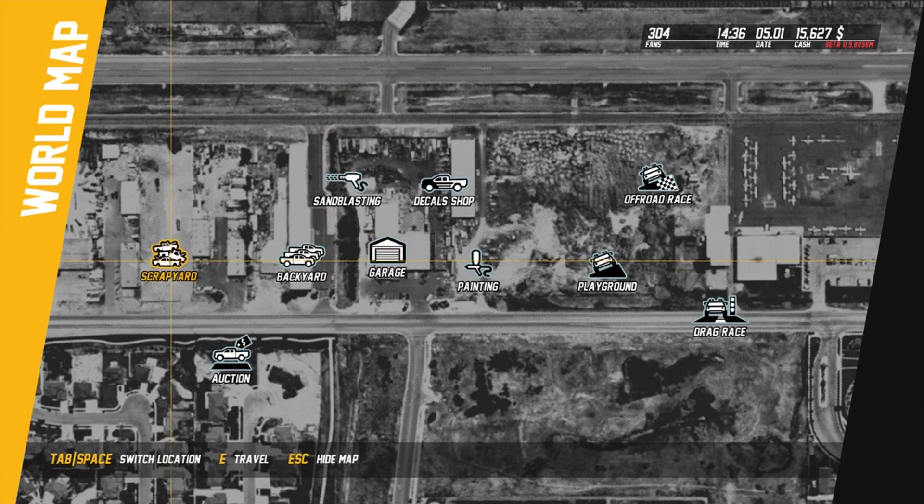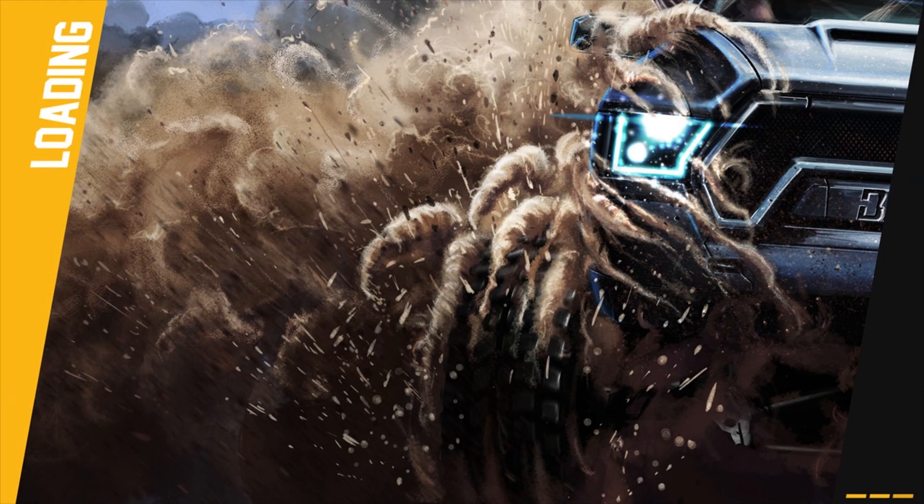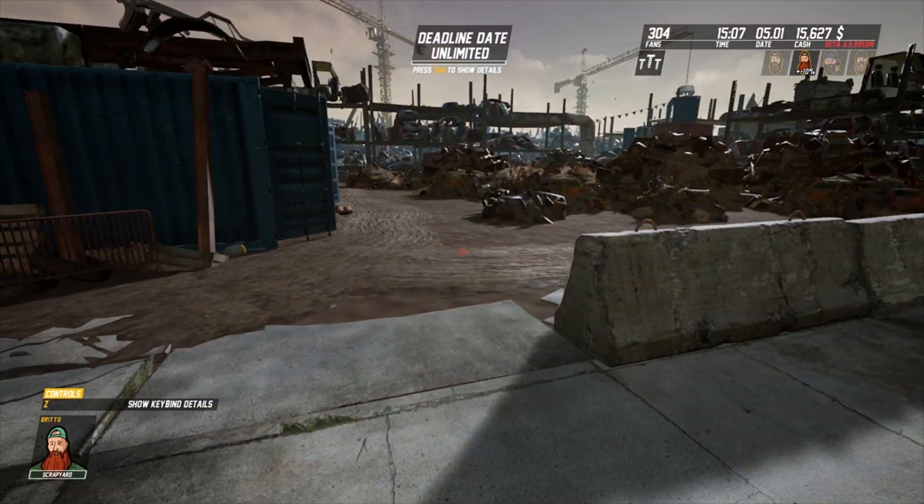It would be better if each mission or each part of the mission came up on the screen somewhere instead of having to press Tab. If it came up on the screen - top left hand corner or just a little note - when you've completed that part of the job it gives you the next rundown, especially for the tutorial stuff.